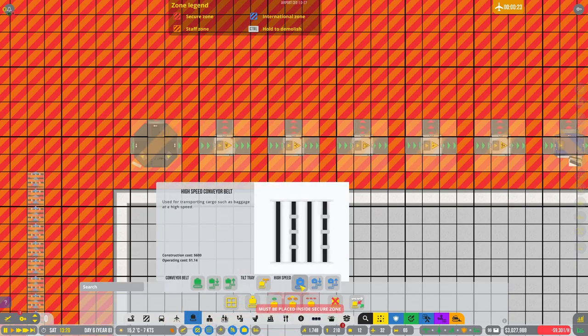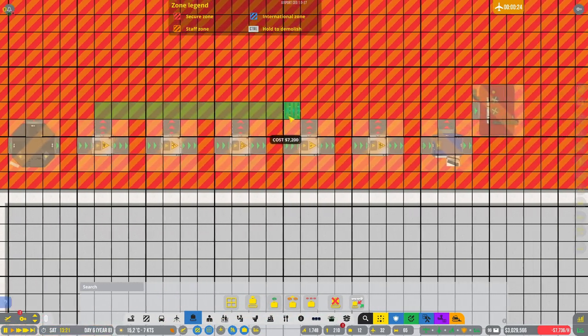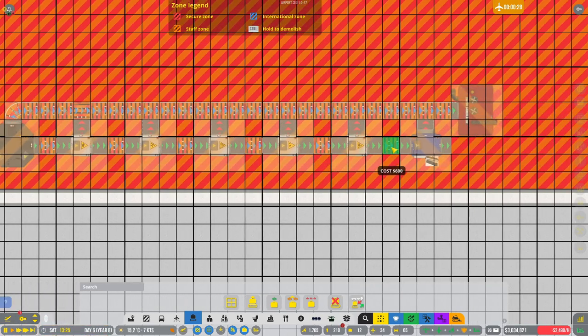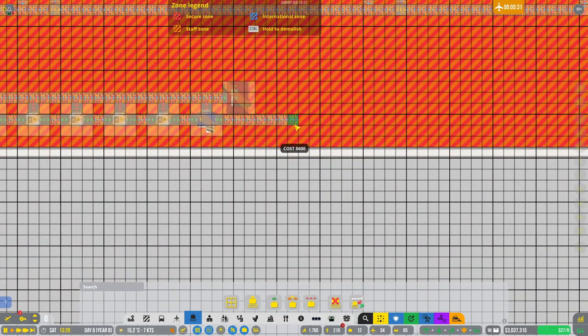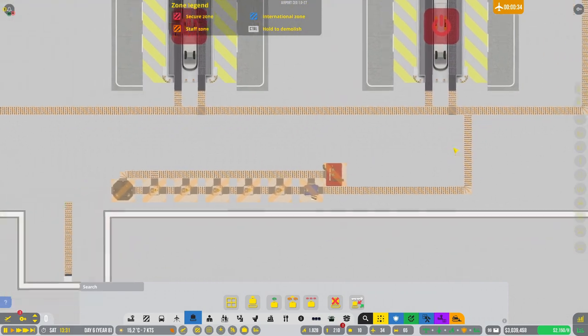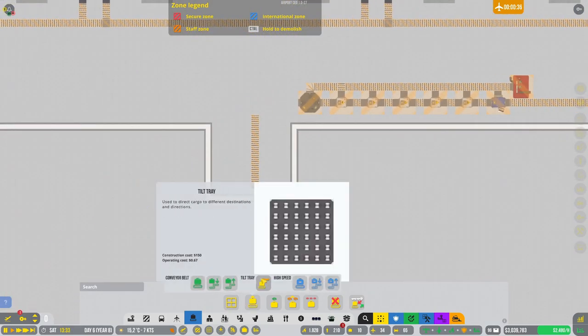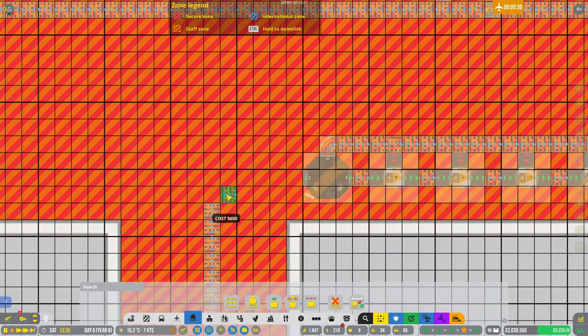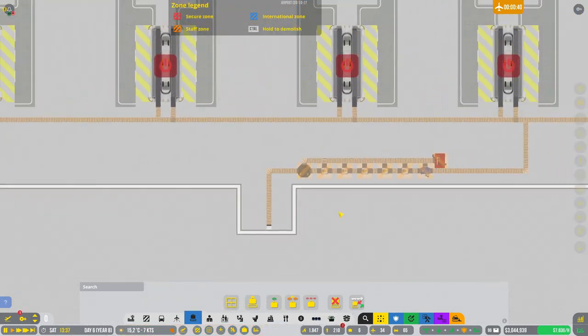And then high-speed conveyors — thing, thing, thing, thing. And then this can simply come over here and come up and join that. Let's be conveyor belt — like that, like that.